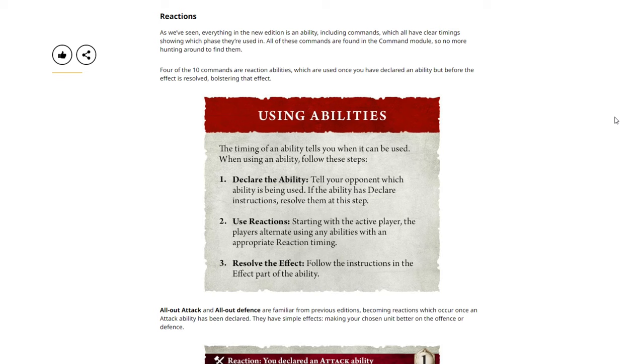Reactions. As we've seen, everything in the new edition is an ability, including commands, which all have clear timing showing which phase they're used in. All of these commands are found in the command module, so no more hunting around to find them. Four of the 10 commands are reaction abilities, which are used once you have declared an ability but before the effect is resolved. The timing of an ability tells you when it can be used. When using an ability, follow these steps: one, declare the ability — tell your opponent which ability is being used, and if the ability has declare instructions, resolve them at this step.